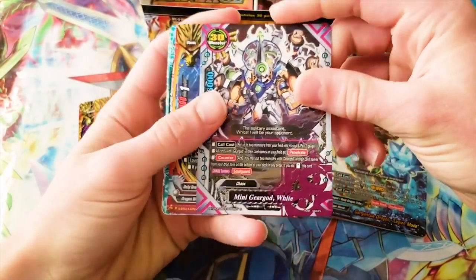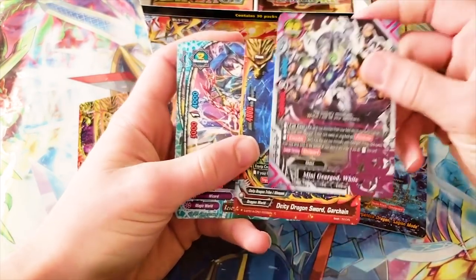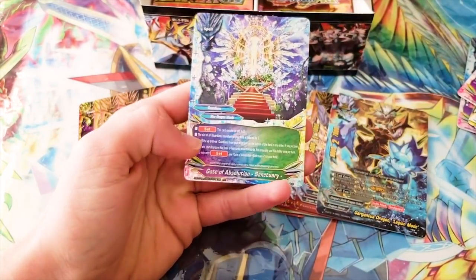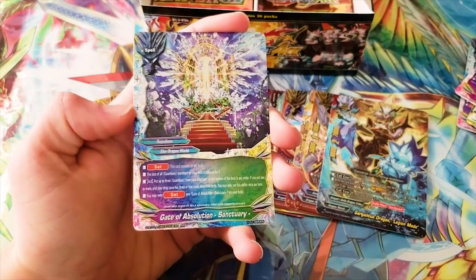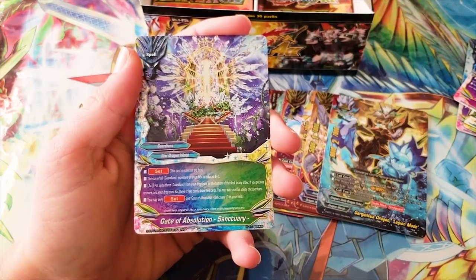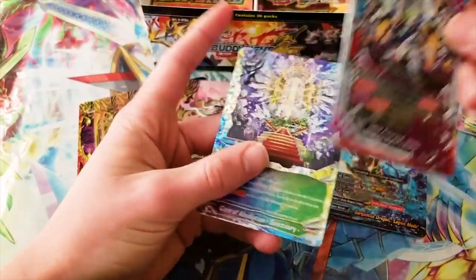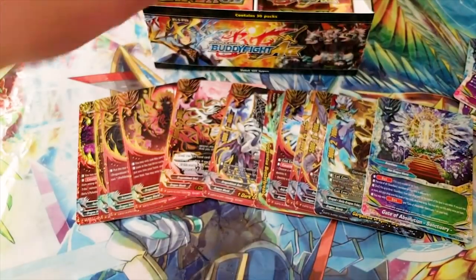Then we got a new mini Gear God — this is Gear God White. Garchain: pay gauge and a life if your life is six or less — the card gets a critical and has triple attack. A Hiding Bomber — that's a good sideboard card for Dragonblood Sect because it procs effect destruction. And this is a new set spell for Guardians, because they're totally still relevant, right? Gate of Absolution Sanctuary — set the size of all Guardian monsters on your field down by one. Act: put up to three Guardians from your drop zone on the bottom of your deck. If you put one or more and your drop zone is three or less cards, draw two cards. That's about as good as Guardians ever got.